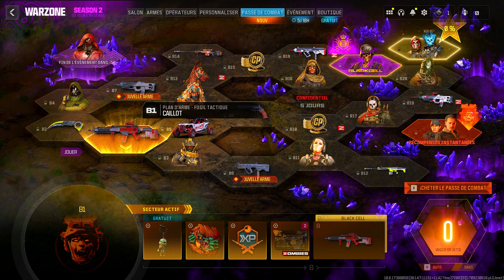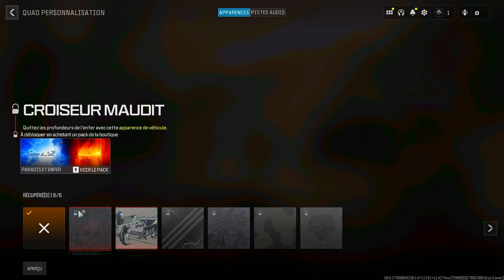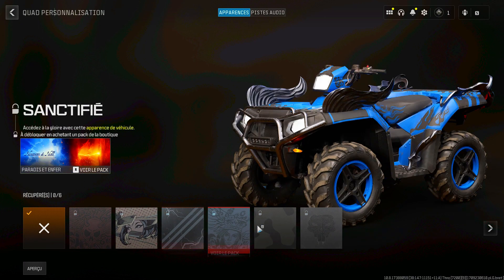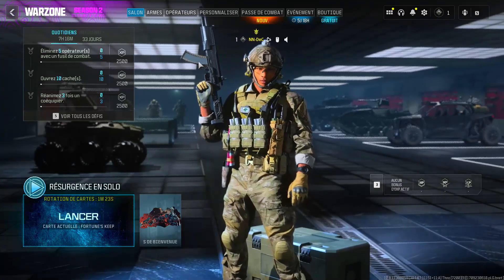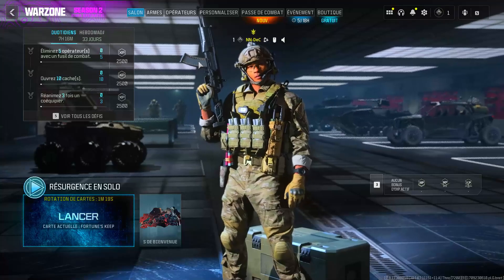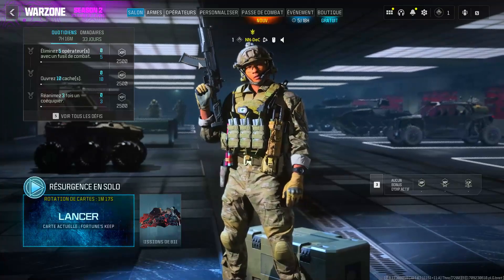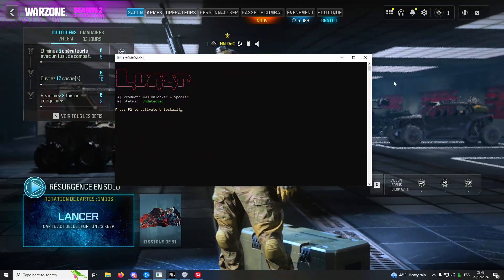As for the store, you can see that I've still got all the packs to buy. As for the combat pass, I haven't unlocked anything yet. If you go to the emblems and quad vehicles, you can see that I haven't unlocked any camouflage. My account is brand new and I want to have camouflage, I want to have weapon accessories, but I don't want to spend hundreds of hours trying to unlock everything.